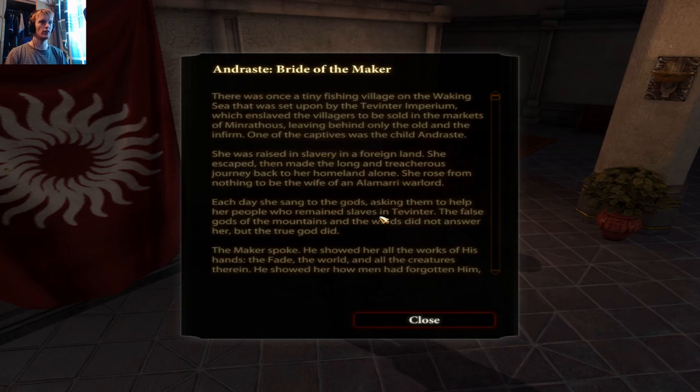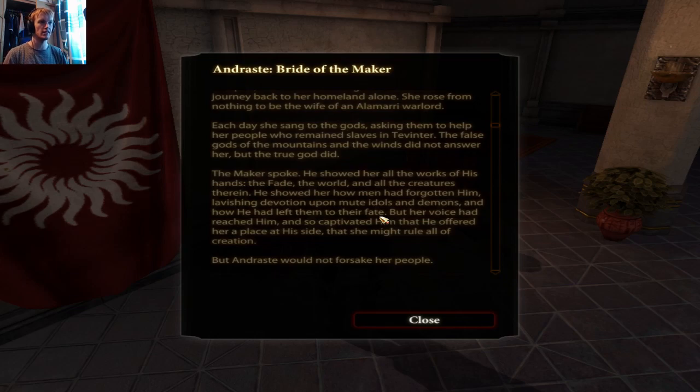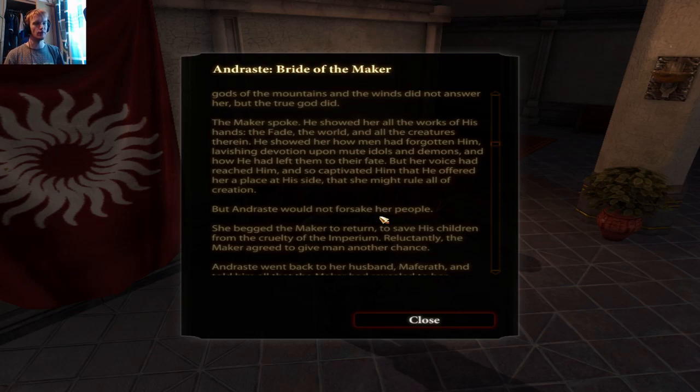There was once a tiny fishing village on the Waking Sea set upon by the Tevinter Imperium, which enslaved the villagers to be sold in the markets of Minrathous, leaving behind only the old and the infirm. One of the captors was the child Andraste. She was raised in slavery in a foreign land, escaped, then made the long journey back home. She rose from nothing to be the wife of an Alamarri warlord. Each day she sang to the gods asking them to help her people who remained slaves in Tevinter. The false gods did not answer, but the true god did — the Maker spoke.